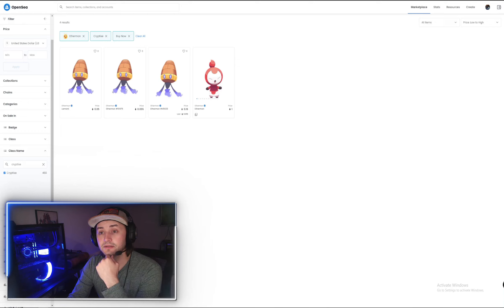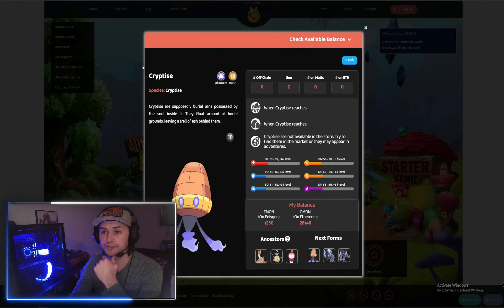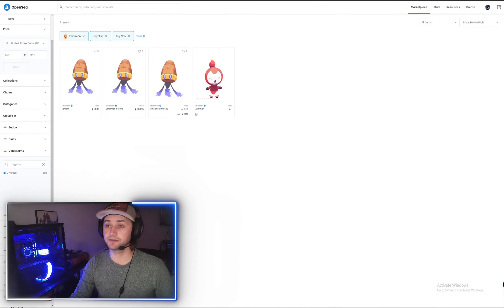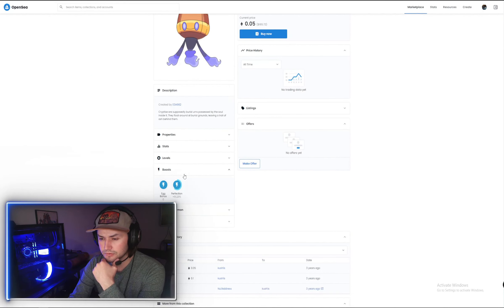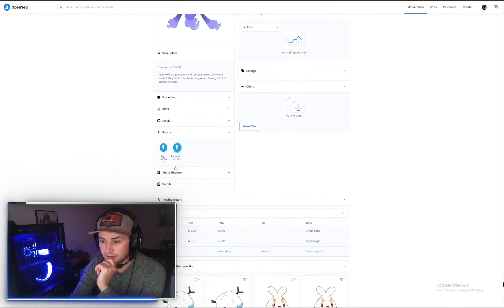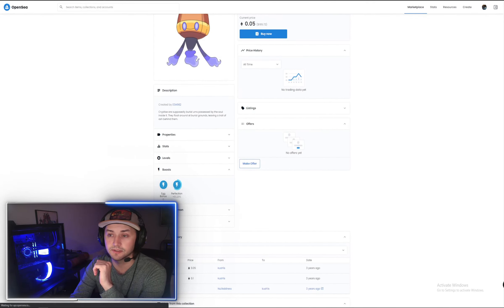So yeah, sometimes it is definitely cheaper to purchase through the Ethermon marketplace versus OpenSea. If you have the time, definitely make sure to check both. But if we click on it — I think it's under boosts — yeah, under boosts, this says it's got a 61.29 perfection. That's really good.